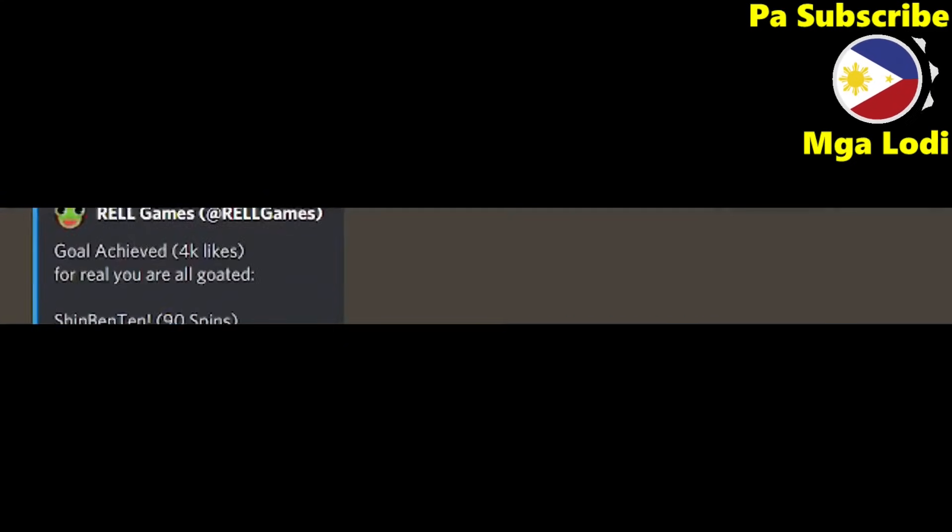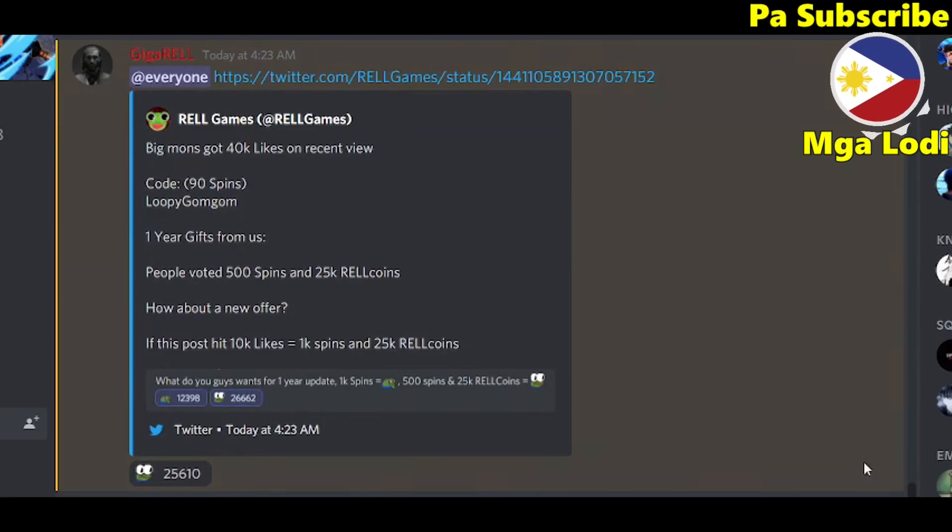If we scroll down here — by the way there's a new code: 'loopy gum gum'. Use this, it gives 90 spins. And as you can see, people voted for 500 spins and 25k Real Coins.